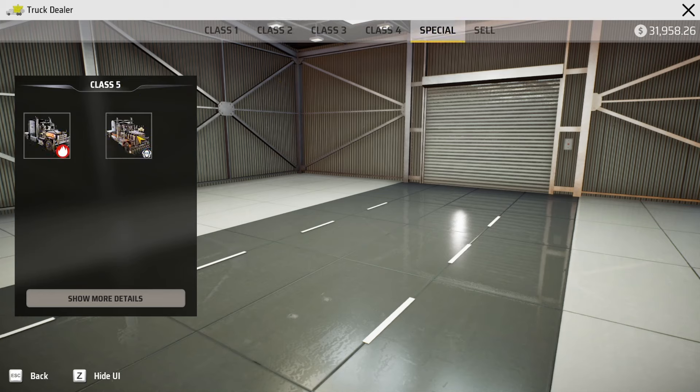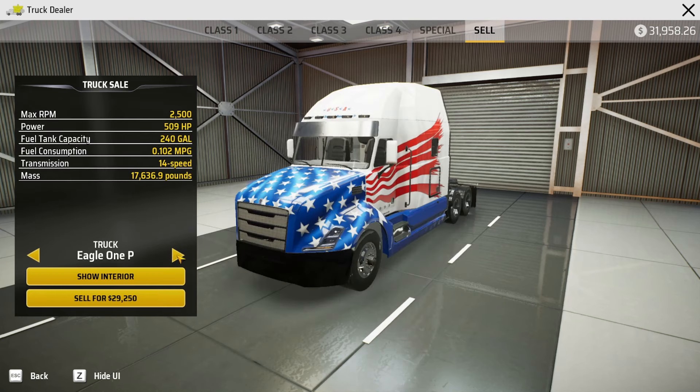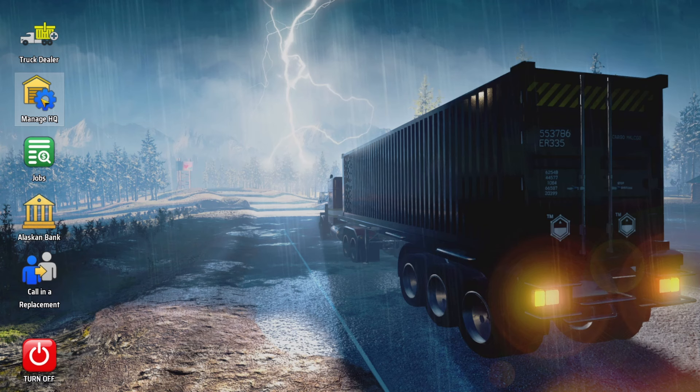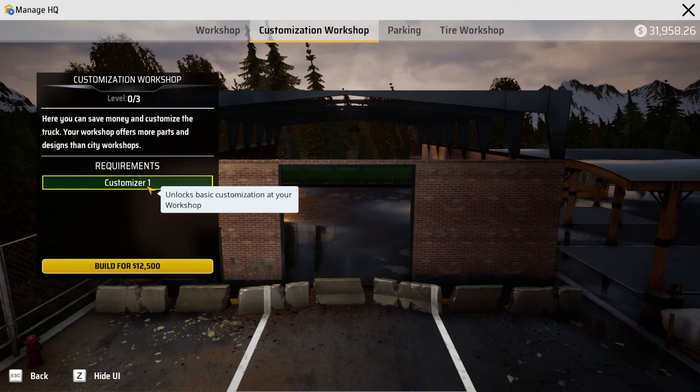Trucks do get faster the higher the class you get. With class one you'll struggle to hit 55 mph, especially with a load. In this current playthrough I've got a class two which is a whole lot better. The DLCs include two special trucks which I believe are going to be included in the highway edition. If you have a spare truck you can sell it here. Once you upgrade, you can also go to 'Manage Headquarters.'